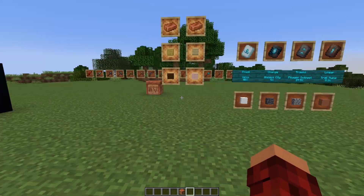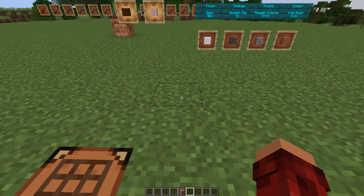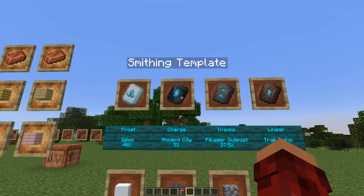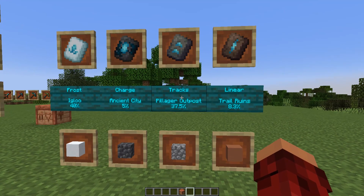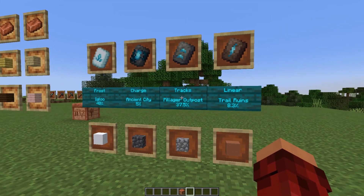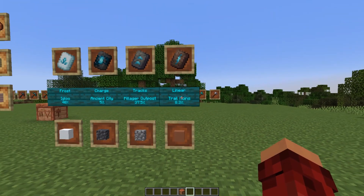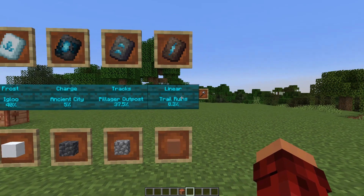You can add trims to your tools, as you can see back there. There are four trims and four different places to find them. You have the Frost Trim, which you can find in an Igloo — 40% chance in each chest. The Charge Trim, which you can find in an Ancient City — 5% chance in each chest. The Tracks Trim, which can be found in a Pillager Outpost — 37.5% chance in each chest. And then the Linear Trim, which can be found in the Trail Ruins — 8.3% of the time, though you find that in the gravel rather than chests.